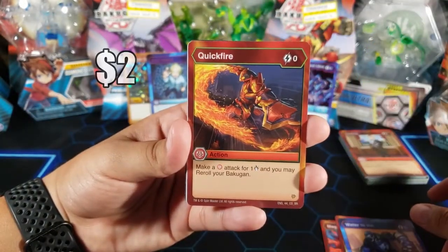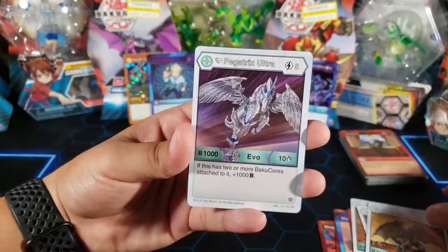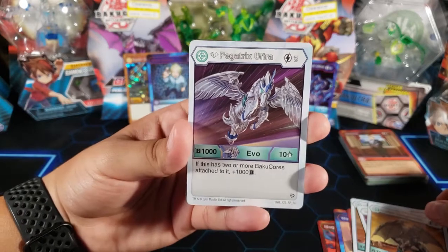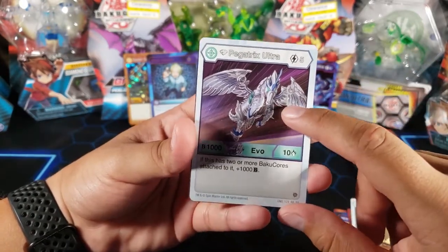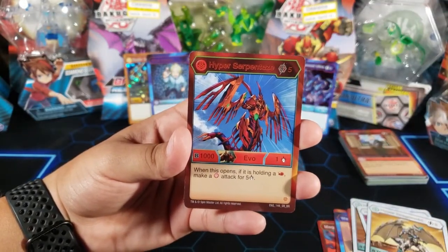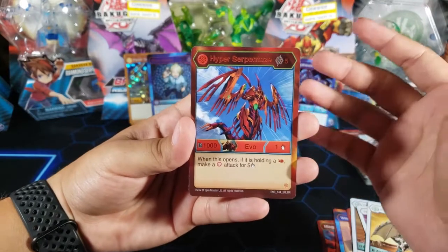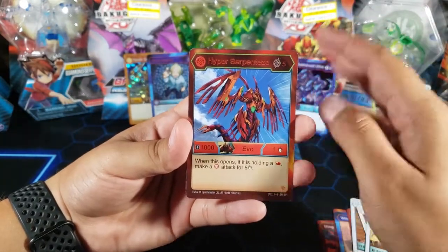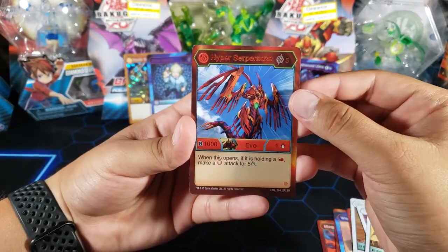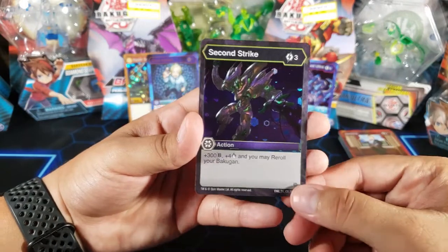Magma Shield, Pyrus Heat Shield - those always come together - Water to Ice, Quick Fire - that's a good pull - Hyper Hydrus, Holy Flame - another good card - Hyper Dragonoid, Diamond Pegatrix Ultra - I think this is one that I needed, I'm gonna have to double check but I think so, we'll put that to the side. Hyper Serpentes - yes! Finally I'm able to get this one, Hyper Serpentes - yes, this is definitely one that I need, I've been looking for this for a while and I finally have one! It's a super rare but it's a good one. And for the last card we have Second Strike which is just a common hex.